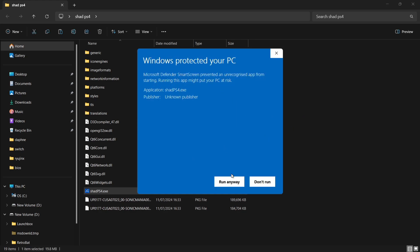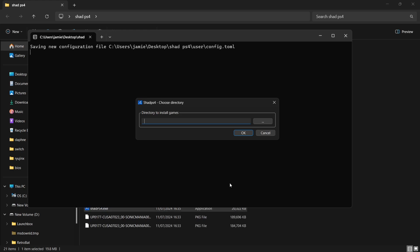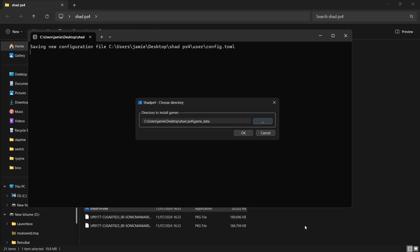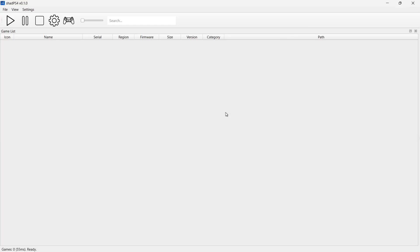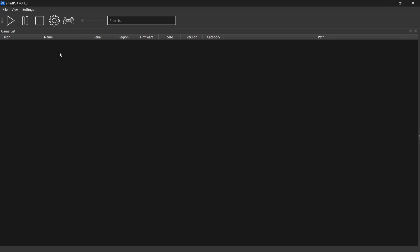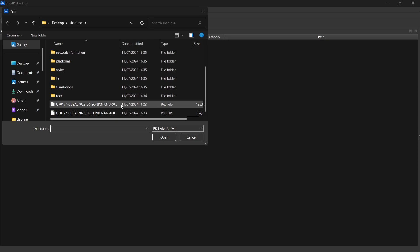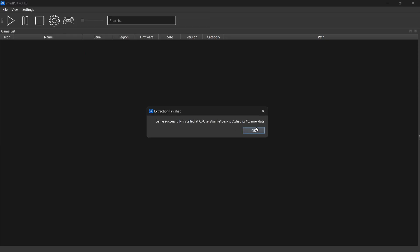Let's open up the emulator — ShadPS4.exe. Windows protected your PC, just go to More Info, Run Anyway, and here we go. First thing you're going to see is it wants a directory location to install games. If we just go on these little dots here and left click, I'm going to store this in my game data folder, select folder, and okay. This is the ShadPS4 GUI. Now if we go to File, Install Packages, I'll select my .pkg file, double left click Sonic Mania — game successfully installed.